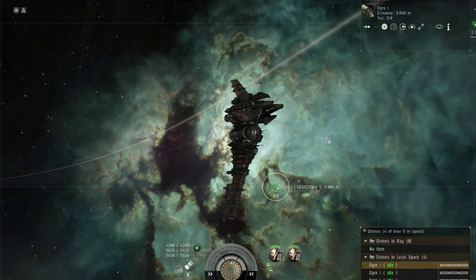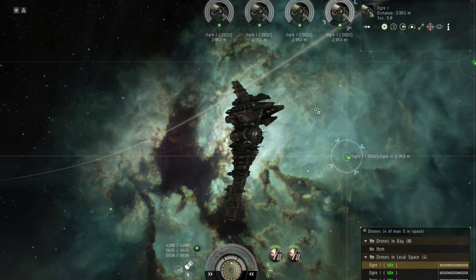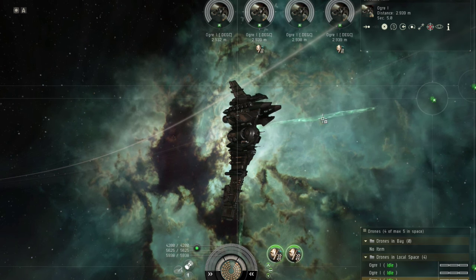Drones are like tiny space friends with guns. They can be targeted and can get shot. You can also remote repair them to keep them alive. They will follow your commands and act semi-independently.